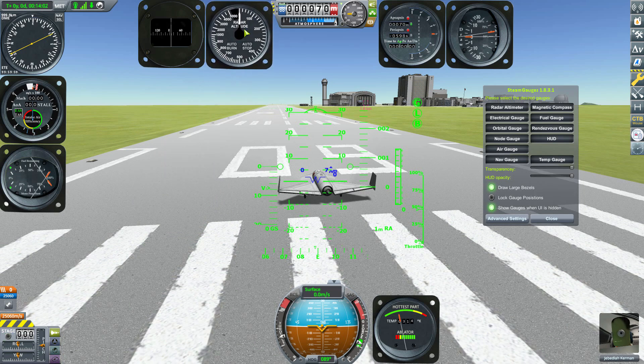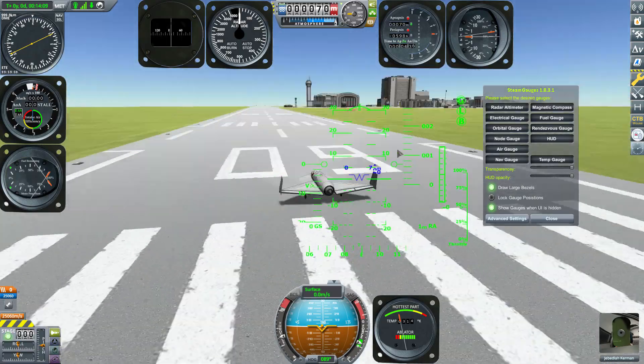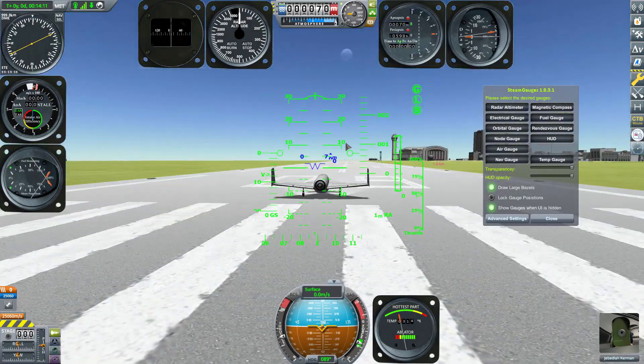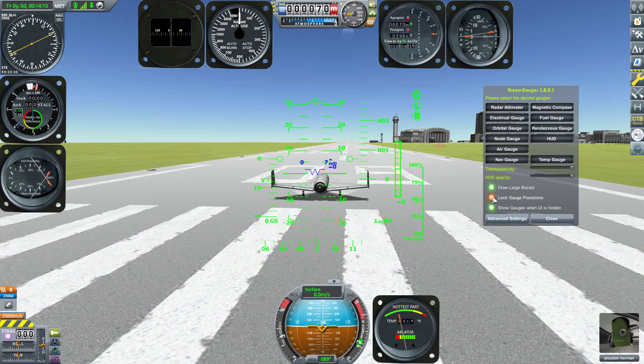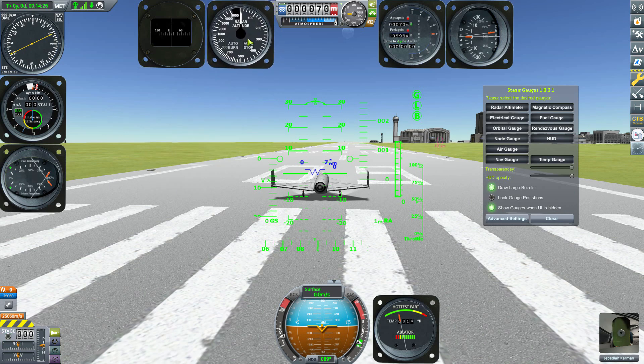More typically, when moving the camera by clicking, if you're on top of the HUD you end up moving it. But if we lock the gauges in place, you can't click them to move them, which is pretty neat. So you can keep them locked or unlocked — if you want to move them you can, if you don't, you don't.